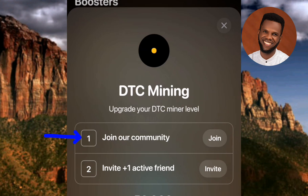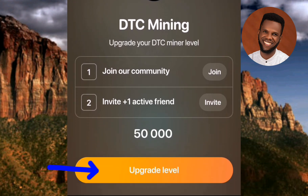There are tasks shown here. The first one says 'Join our community,' the second says 'Invite one active friend.' You can also see an 'Upgrade Level' option — meaning you can upgrade your DTC mining level.